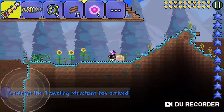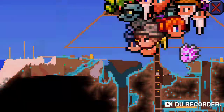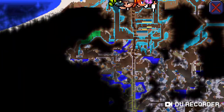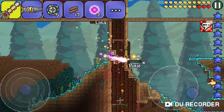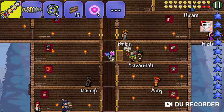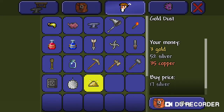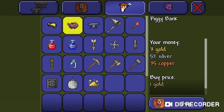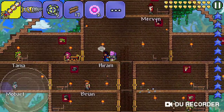Oh, the Traveling Merchant has arrived — where is he? We need to find another dude with a beard. I think he's the guy next to the other dude with the long beard. Is this him? Gold dust... Disco ball... This has to be the Traveling Merchant. Yeah, that's the Traveling Merchant — wait, I think his name is Mervyn. No, that's not the Traveling Merchant.